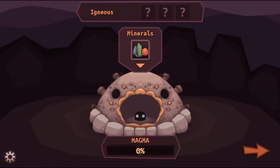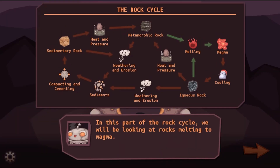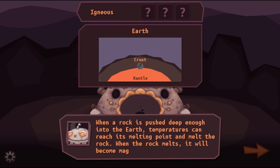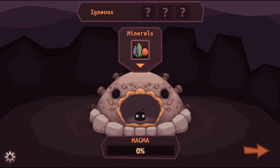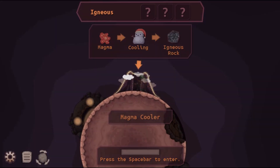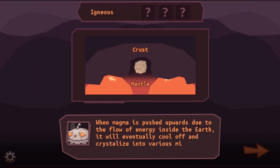You will go on a journey with a gnome to learn more about the rock cycle. You will visit different chambers to do different processes. Press the space bar to enter each chamber. Your mission is to collect minerals using the left and right arrow keys and the space bar to jump.